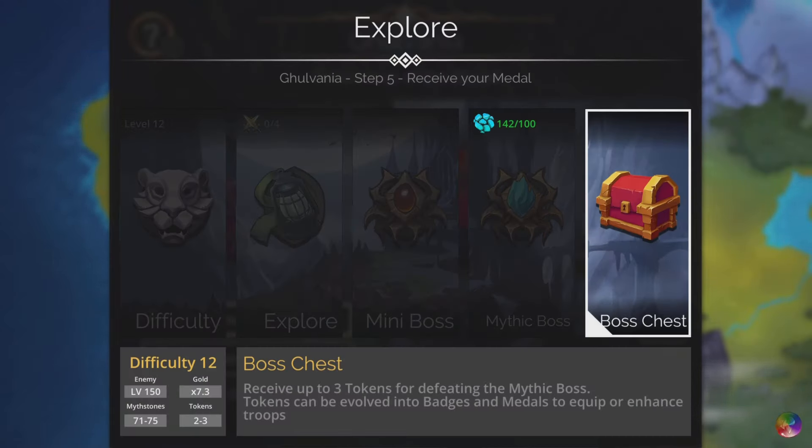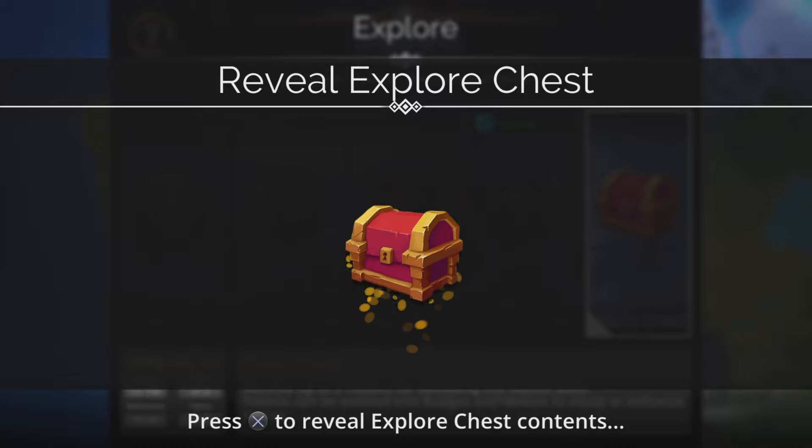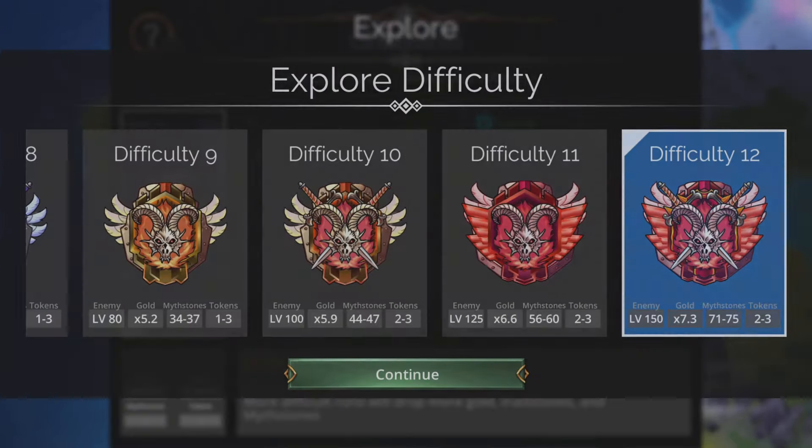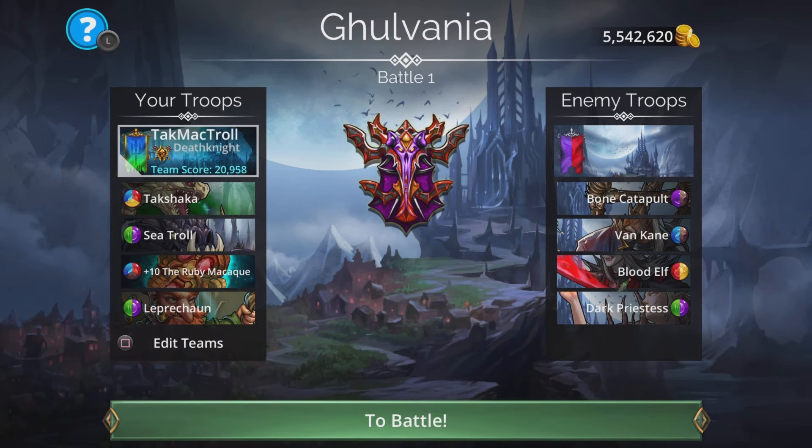That was the mythic boss fight and it was fast! Let's see what's inside the chest — nothing amazing, but I'll still take that Arania.